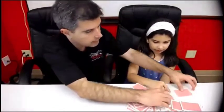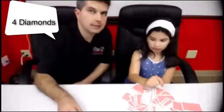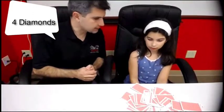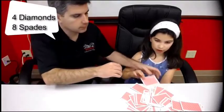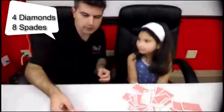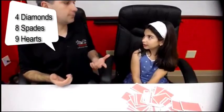I point to this card here, which is definitely not the four of diamonds — it is the eight of spades. Now I say, good job. Now point to me where the eight of spades is. Then I pick a card which is definitely not the eight of spades — this card is the nine of hearts. And then he's going to ask me where the nine of hearts is.